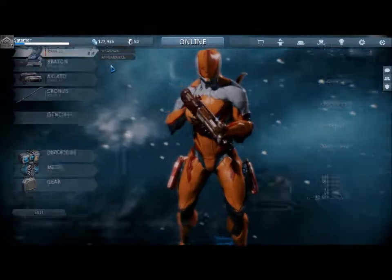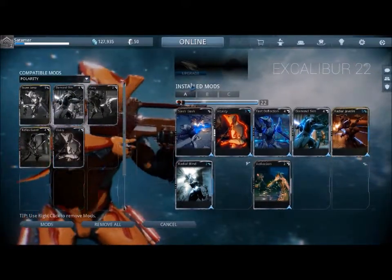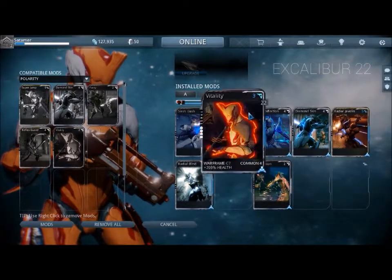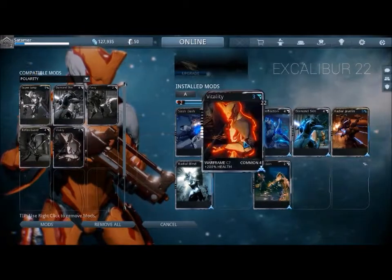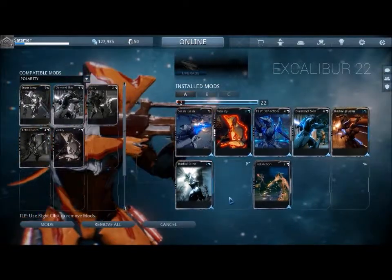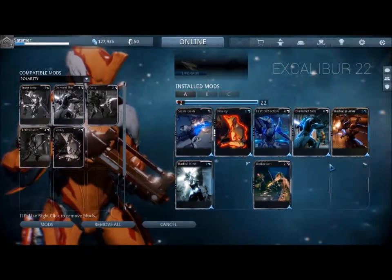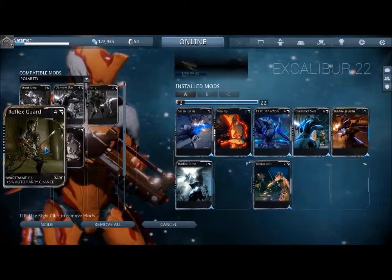And then something which is slightly different — you can go onto them and collect these mods, or cards as they look like. And you add them to these places. The thing next to the three, on the vitality, is its polarity. And if you place it in a slot which also has that polarity, it halves the amount of space you need to put it in, which is always good. So yeah, I've just got these — I can have the reflex guard.